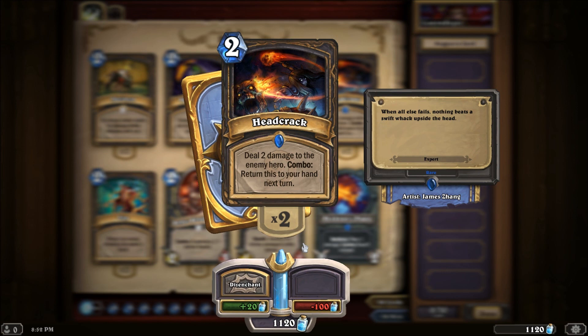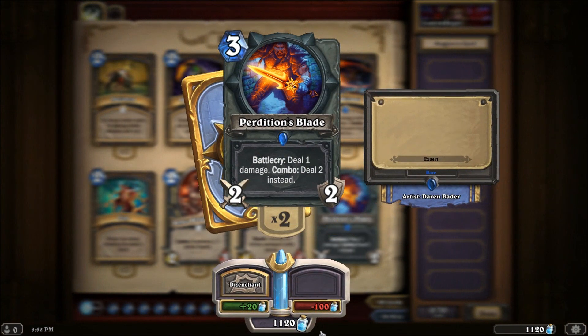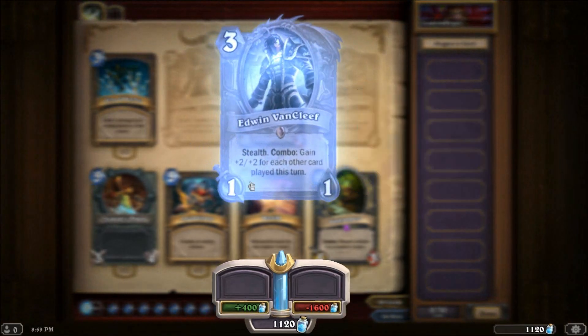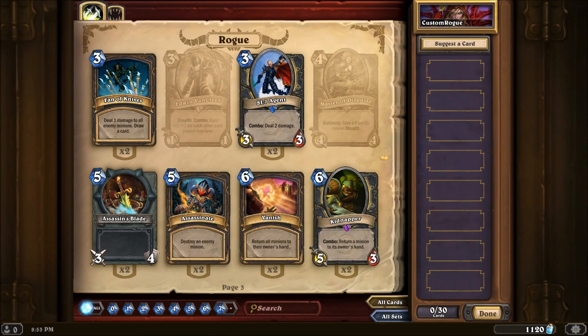You get the card back into your hand if it's comboed, and all you need to do to trigger the combo is have played a card before it — absolutely ridiculous. Some other direct damage: Perdition's Blade is a 2-2 weapon with damage dealing plus a combo for more damage. Fan of Knives is like Whirlwind — it costs more but lets you draw a card, deals one damage to all enemy minions, and unlike Whirlwind it only hits enemy minions. The SI Agent is a creature that does two damage when it comes into play.